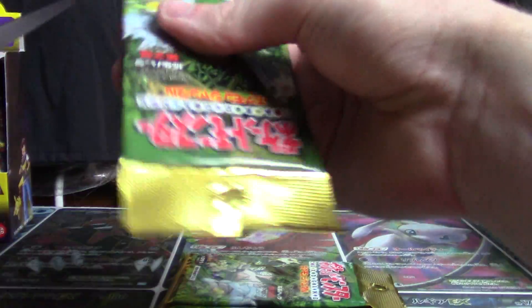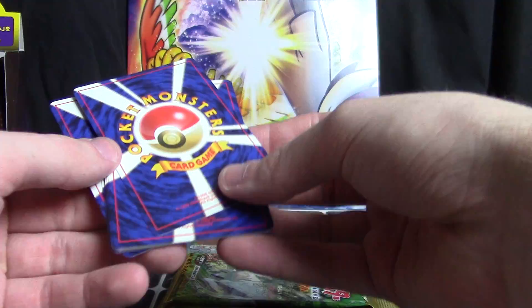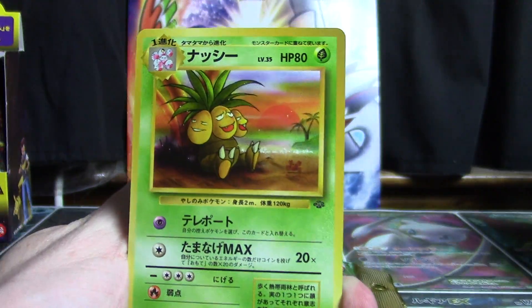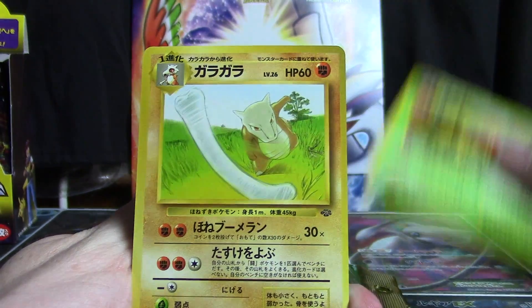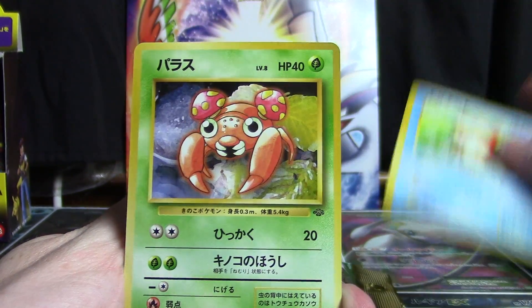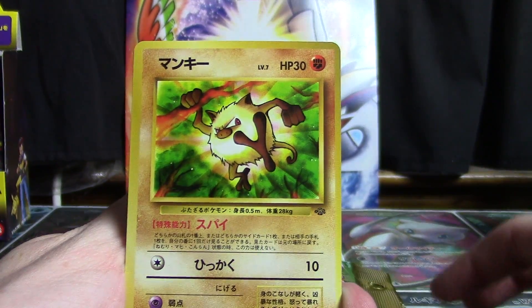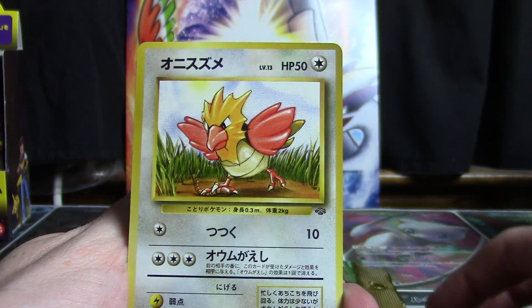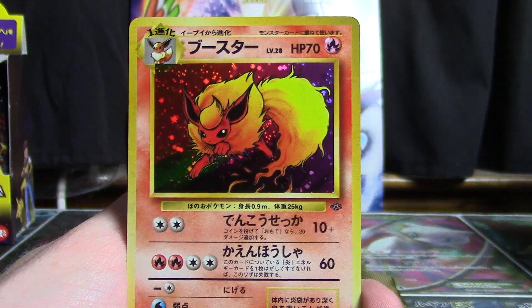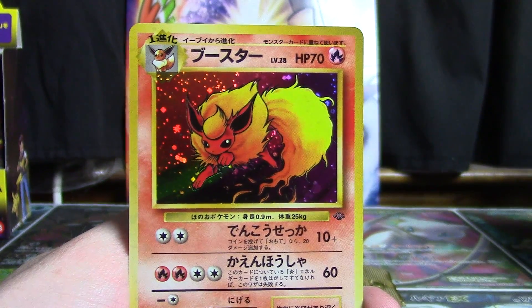Let's open up pack number one — this might be my favorite final four packs of Jungle. I always have this argument with myself about which card is to the back. We've got Exeggutor, Marowak, Tauros, Goldeen, Paras, Bellsprout, Mankey, Cubone, Spearow, and our holographic card — which is very nice. It's a Flareon holo. Beautiful stuff right there.